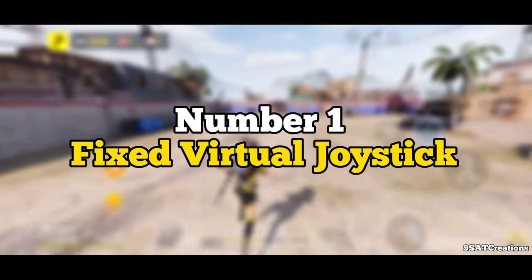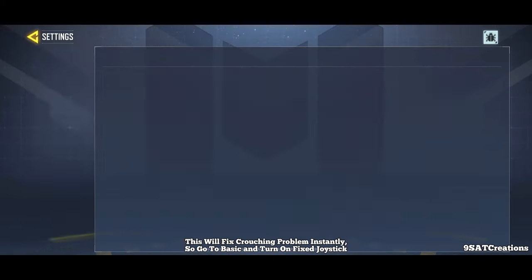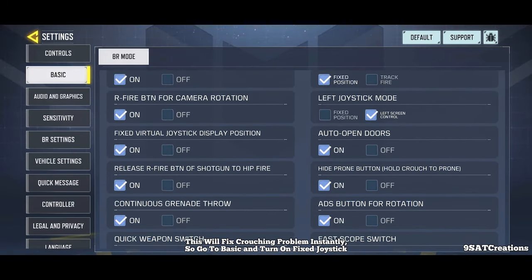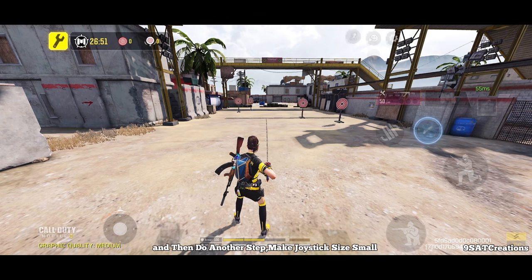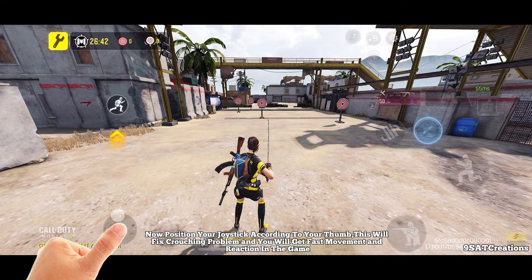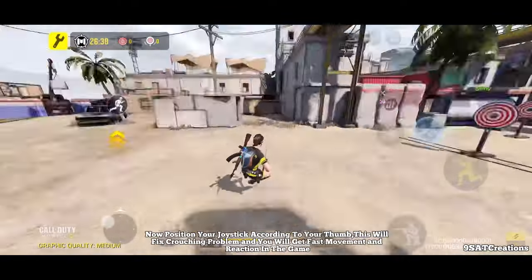Number 1: Fixed Virtual Joystick. This will fix the crouching problem instantly. Go to Basic and turn on Fixed Joystick. Then make the joystick size small and position your joystick according to your thumb. This will fix the crouching problem and you will get faster movement and reaction in the game.